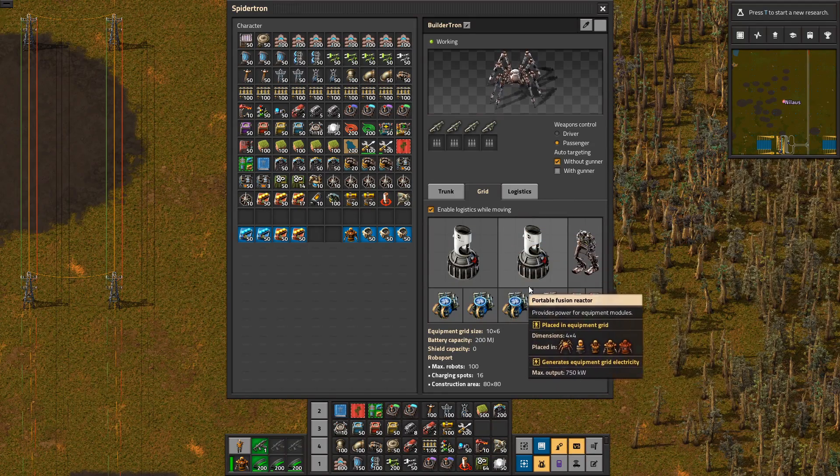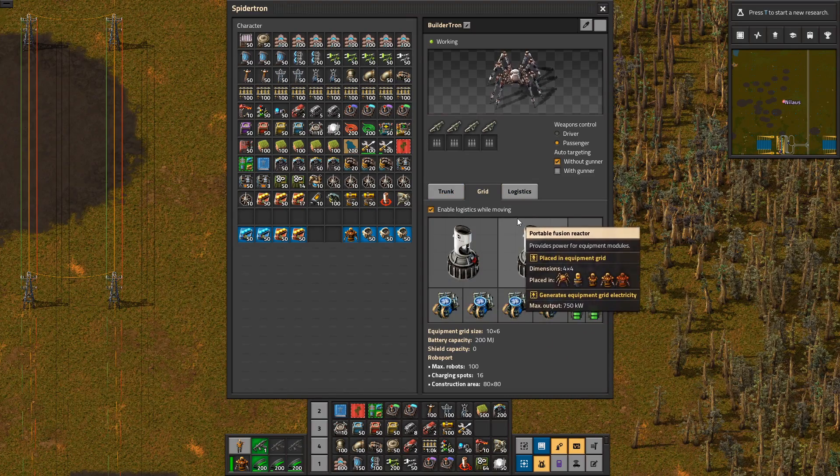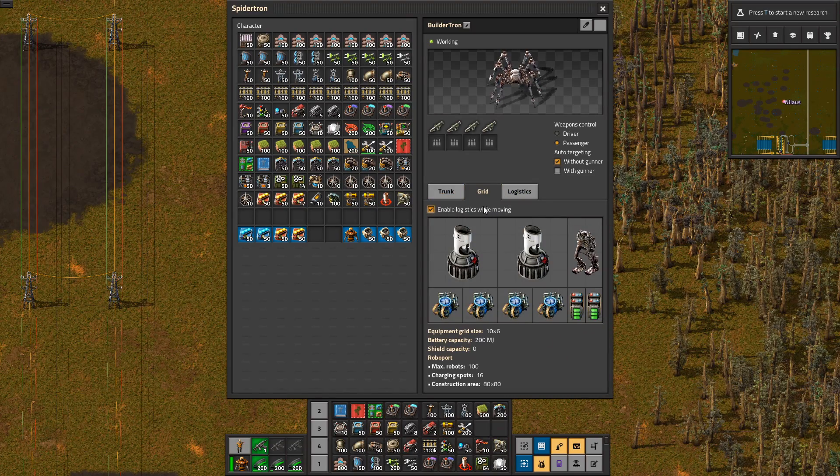Inventory-wise, they can't build much bigger than that without coming back to resupply. The one thing here — enable logistics while moving — is super important, because if you don't have that, they have to stand still, wait a second, and then the robots will fly out, and that's just too slow. So make sure that's enabled and then they work fine.